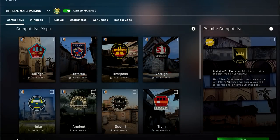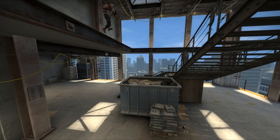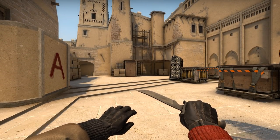For example, official matchmaking servers run at a tick rate of 64. This means the game updates its own state 64 times per second. Let's say you just press space on your keyboard to jump. The game does a few things to make sure this action is completed. Imagine each line in this image is one tick.